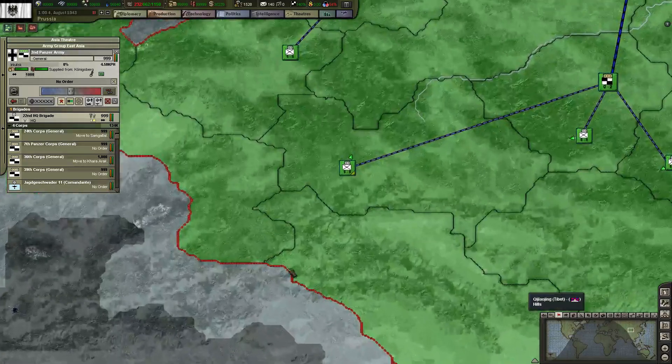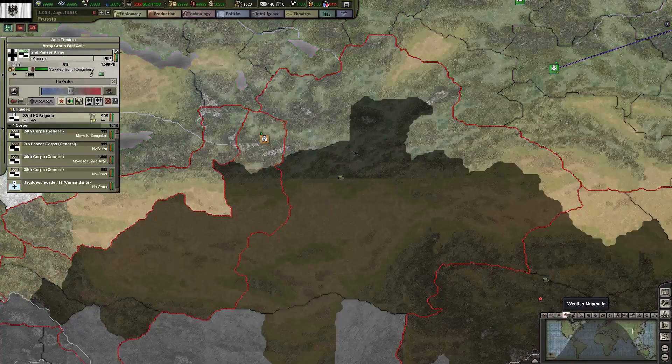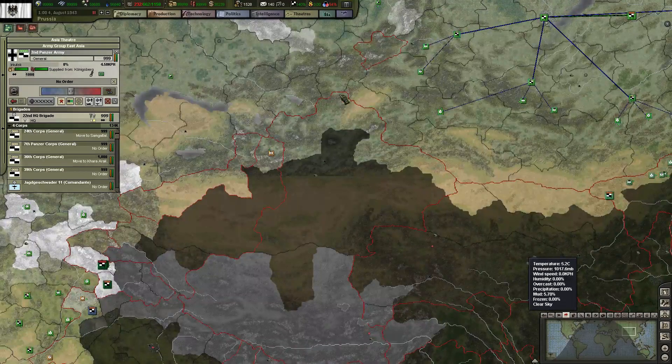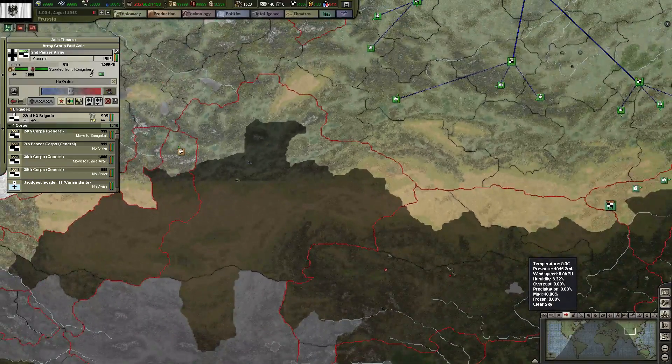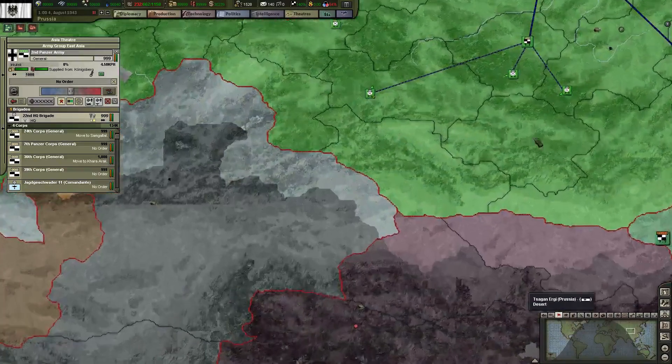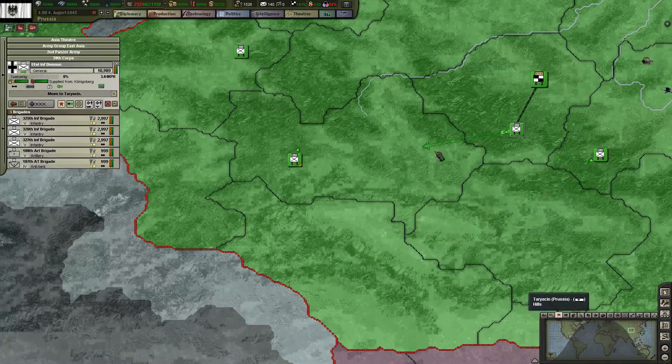Let's bring these guys over here as well. I'm just gonna make a defensive line over here somewhere. Now we can move in a little bit, coming over there, coming over there.